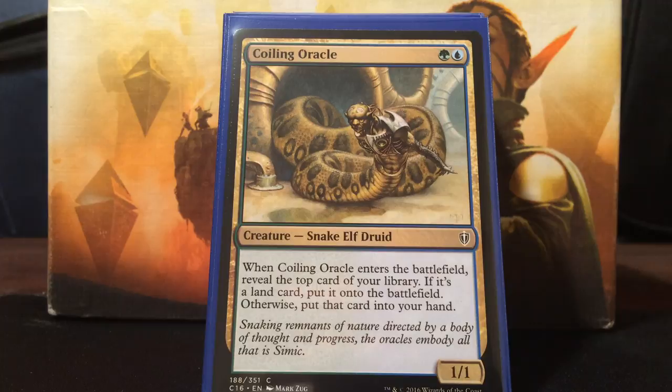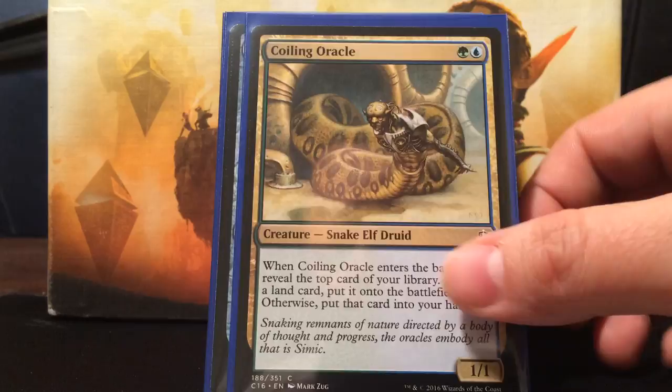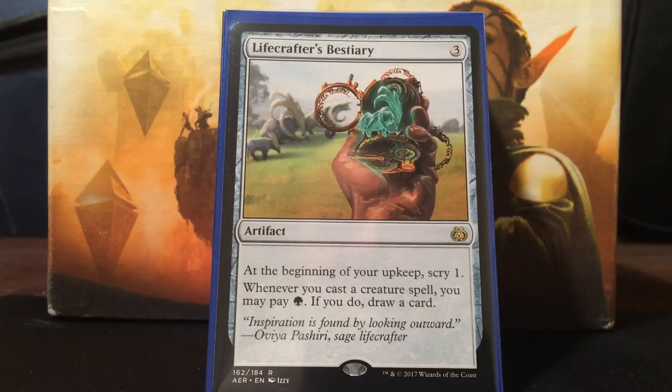Now into card advantage. Coiling Oracle - you pay Simic for a 1/1. When it enters the battlefield, reveal the top card of your library. If it's a land, put it onto the battlefield; otherwise put that card in your hand. Really sweet. If people start bouncing my stuff or I bounce everything back, I can just get more value off Coiling Oracle. Next is the card replacing Crystal Ball in all my creature-based decks - Lifecrafter's Bestiary. What's better than Scry? Actually drawing cards. Three mana for an artifact - at the beginning of your upkeep, Scry 1, and whenever you cast a creature spell, you may pay green to draw a card.